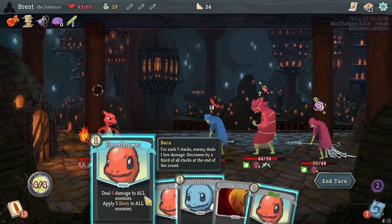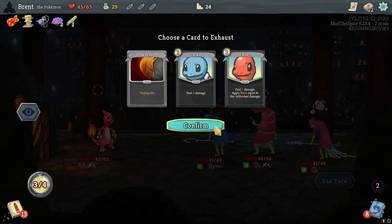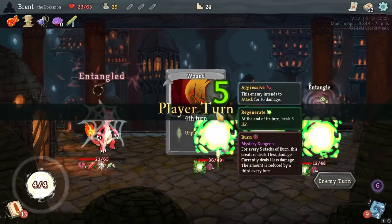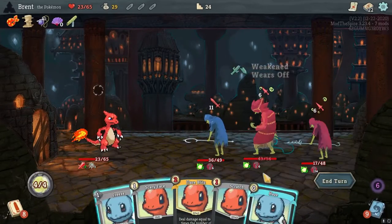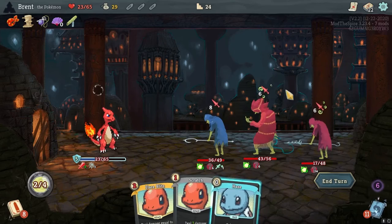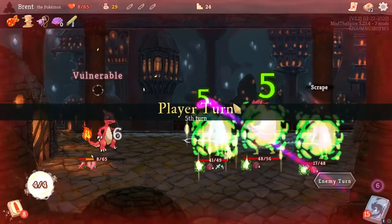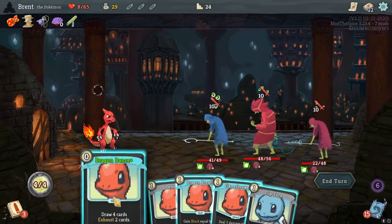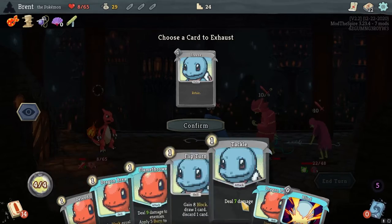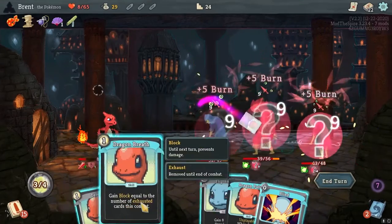I don't think I can get 30 damage in, but I can get pretty close. You got hit pretty good. We are taking some massive damage here though. Entangled — that sucks. There's a lot of things I can't do because of that. Play the freeze out and that's it — all she wrote. May actually be not dead, but close. The regen's going to be our death, I think. Freeze — gone, gone. Basic tackle — gone. Flamethrower, equal to exhausted — that's seven block. Blind you. Turn flip is block. Drop the Dragon Pulse.